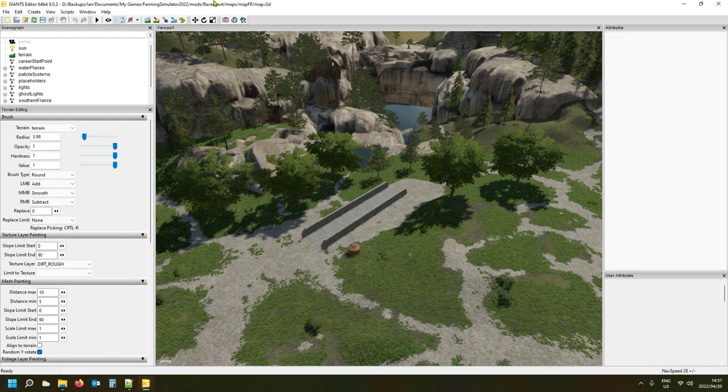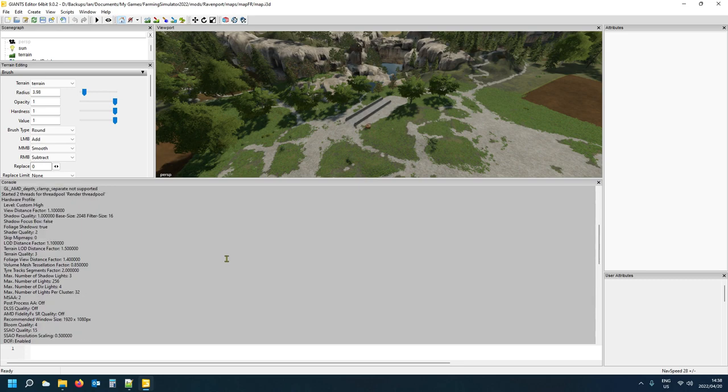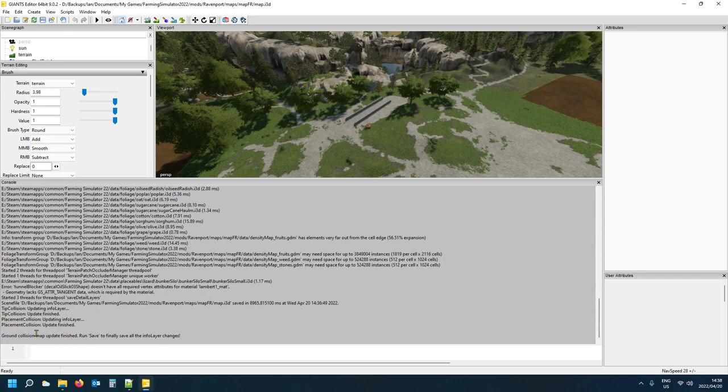Once it's done, open your console and at the bottom it will say 'Ground Collision Map update finished — now run Save to finally save all your info layer channels.' Your info layer channels include farmland and tip collision. So do another save after that to update all those channels.